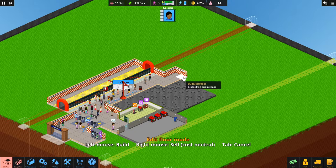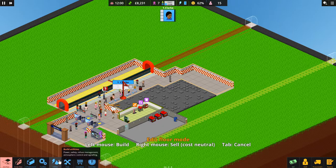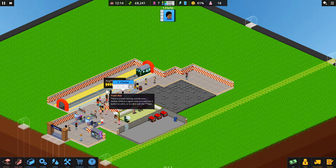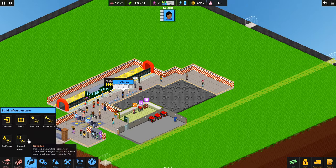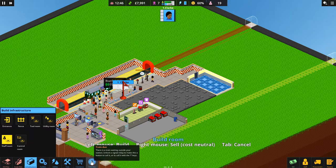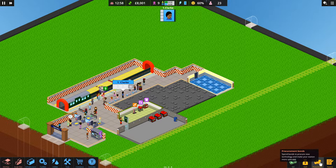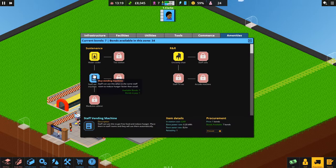We're going to build the staff room around this little area — it doesn't need to be very big since she'll probably be the only member of staff for now. Let's call the train in again — we don't want people being late to work. Staff only up here, guys! We now need to research items for the staff room — an uncomfy chair costs eight bonds, plus a water cooler to keep everyone hydrated and some food.